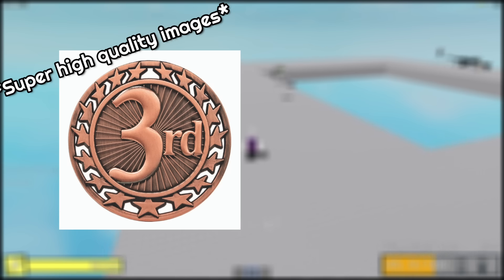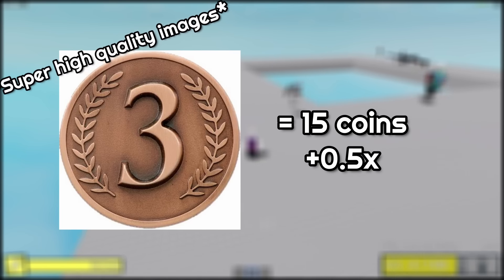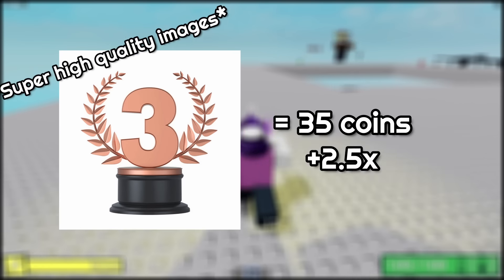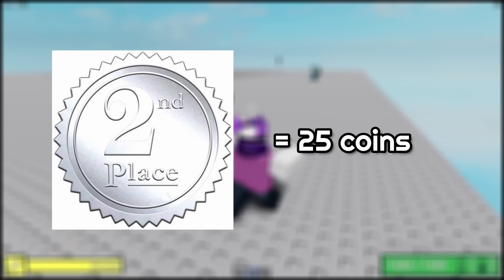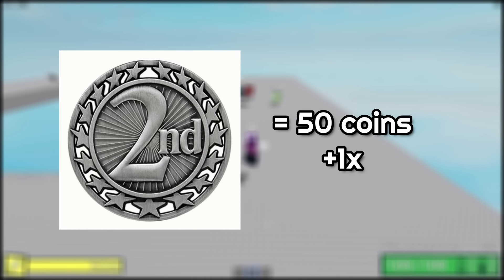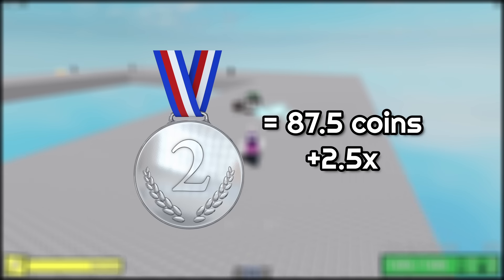For getting third place, you get around 9 coins. With the 1.5x multiplier you get 15, the 2x buff gives you 20, 2.5x buff gives you 25, and the 3.5x buff gives you 35. For getting second place, you get 25 coins; with the 1.5x buff you get 37.5, 2x gives you 50, 2.5x gives 62.5, and the 3.5x buff gives you 87.5 coins.